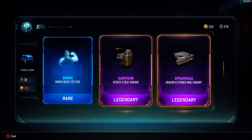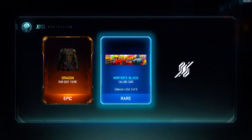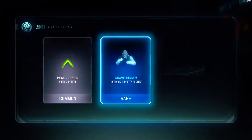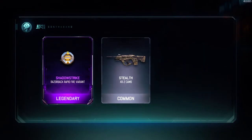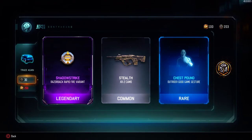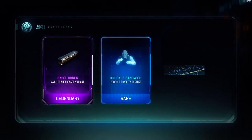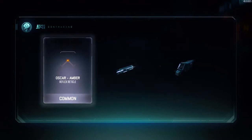Survivor Vesper variant. Double legendary! Wow. This is - oh bro, the Dragon body! My brother actually has that and I wanted it, and now I got it. Wow, this is just like the best opening ever. Five crypto keys guys, this is insane - the Shadow Strike Razorback rapid fire. I'll actually use it. I've actually gotten a bunch of stuff that I'll actually use, which is insane. The executional. Five - wow, this is really awesome.